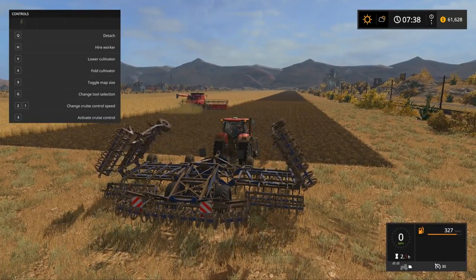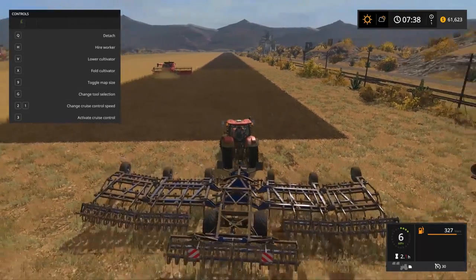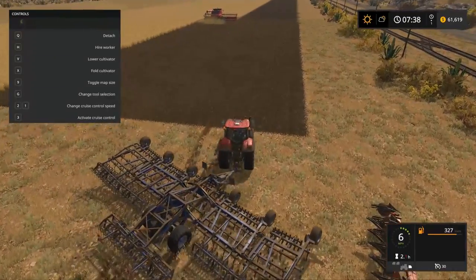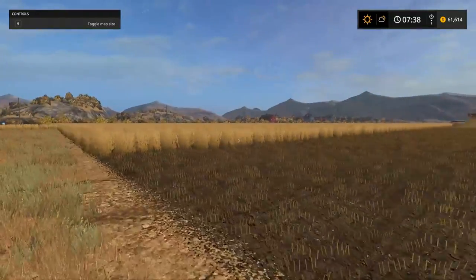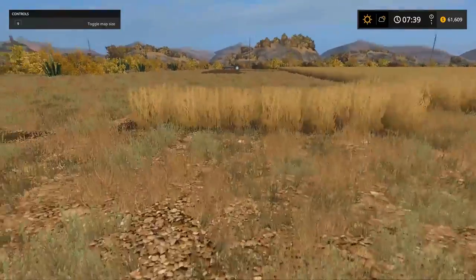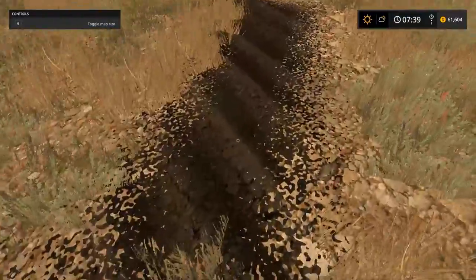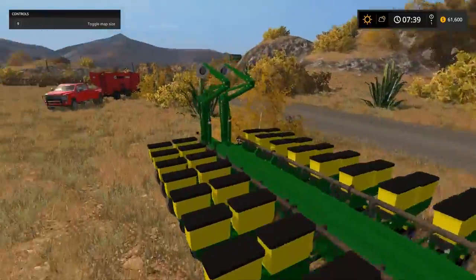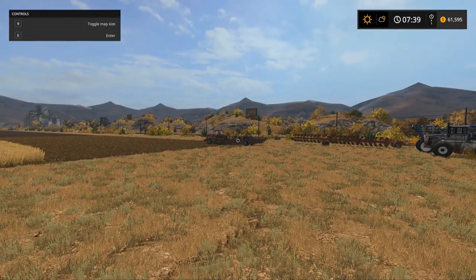Let's see if our cultivator has enough space - I feel like it has just enough. This will be the spot where we're going to start, but I'm going to wait and let this guy run through the whole field. The area where I accidentally plowed - my workers actually planted on it so we'll get some yield out of it. You guys said you can use a roller to put it back to its original state, so I'll be doing that sometime soon. I'll see you guys back here with this whole field done and cultivated.